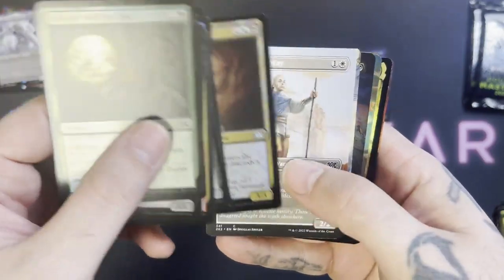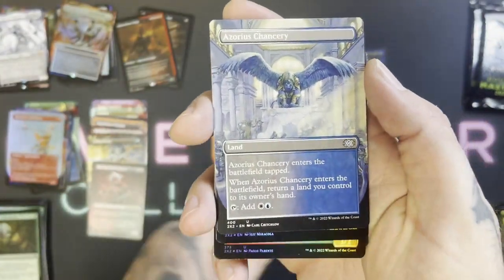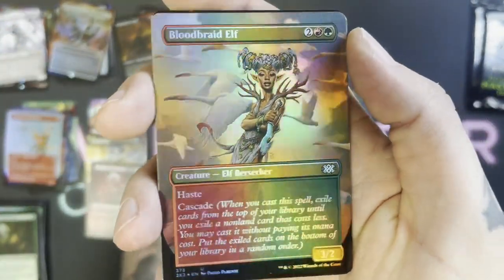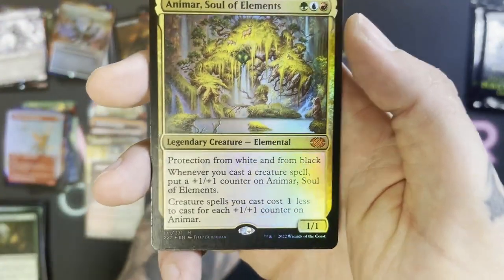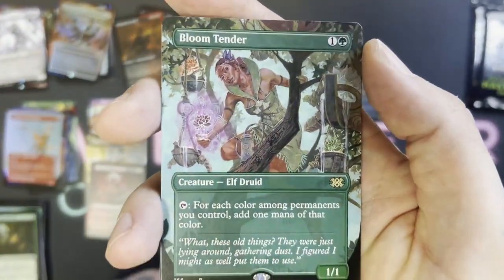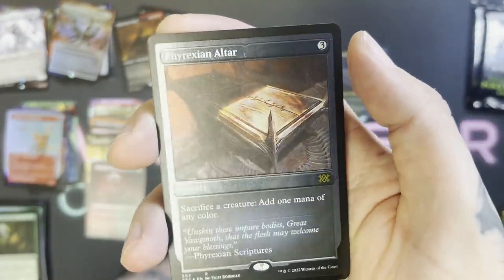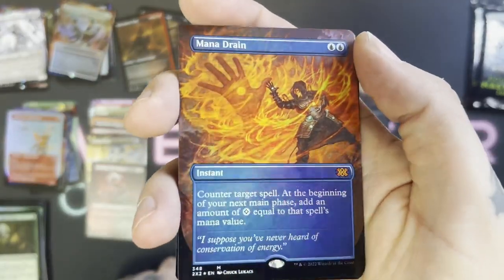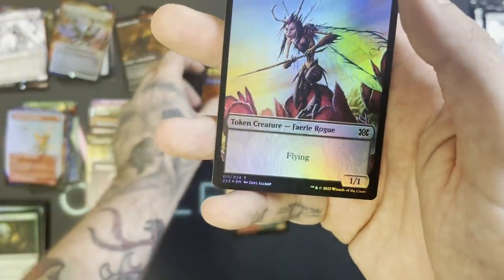Going through the next pack — Seeker of the Way, another Chancery, Unearthed. Blood-Braid Elf — haven't seen that one yet, very nice looking foil. Animar Soul of Elements for a Mythic — for the first one. Bloom Tender, not bad, extended art. Phyrexian Altar etched foil — not bad. Oh my god, this pack is insane — Mana Drain foil extended art! Very cool. So we had two Mythics in that pack.